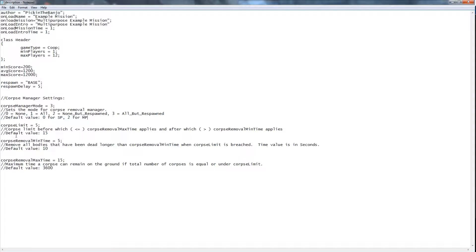Next, we have Corpse Limit. This is the physical limit of corpses before Corpse Cleanup starts, currently set to 5. The next parameter will remove all bodies that have been dead longer than the minimum time when the limit has been reached. And the final value is the maximum time a corpse can remain on the ground before it gets removed by the Corpse Cleanup.